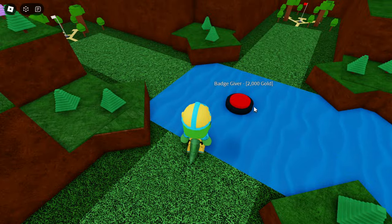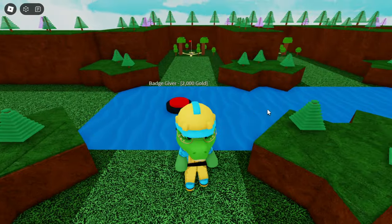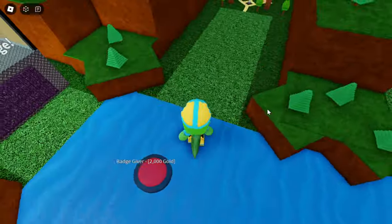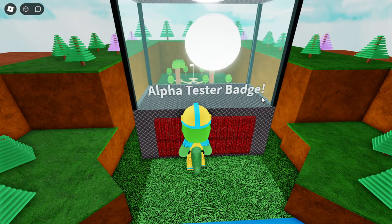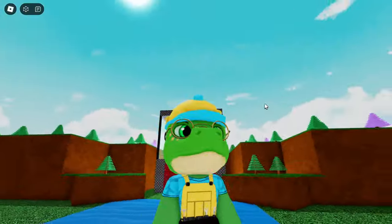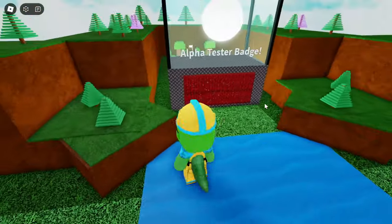The last thing — I'll put a link in the description if you already want to test it. You can also get an alpha tester badge if you complete the tycoon. You can already get that, so the link will be in the description. Let me know all of your ideas.